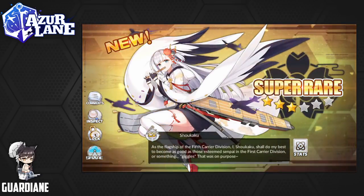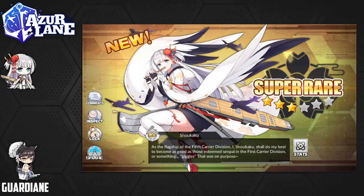Oh hey! We got Shokaku! Nice! Alright! That is the event SR — the one that you can't get from the exchange as well as a drop. So that is really awesome, that's fantastic.